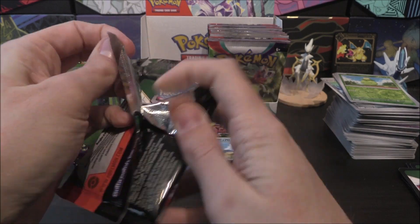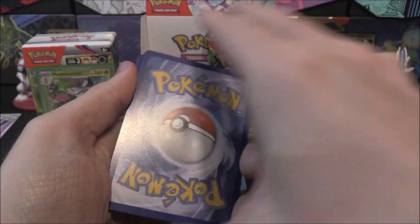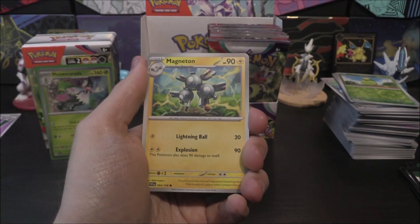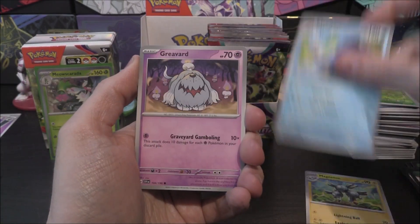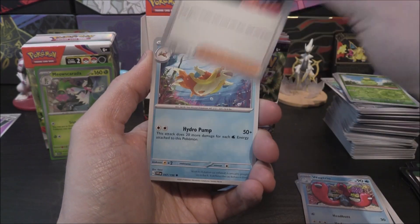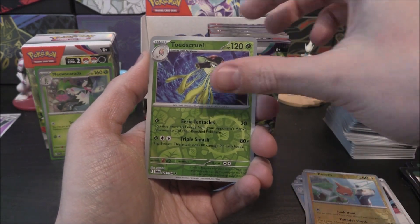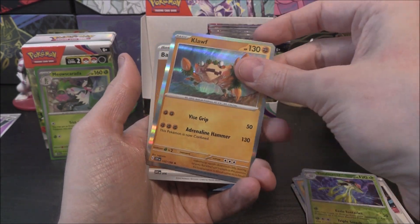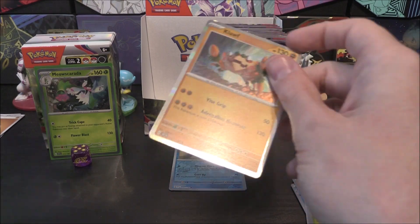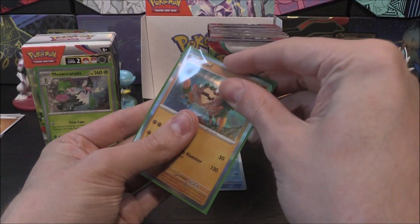Two right-side packs down. Next: Magneton, Clodsire, Grievard, Pawniard, Wugtrio, Judge, Floatzel, Rotom, Toadscrawl Reverse, Klefki as the holo with Fighting Energy. Nice one, Klefki — putting it up to four matches. Pop that one into the Pool Zone.